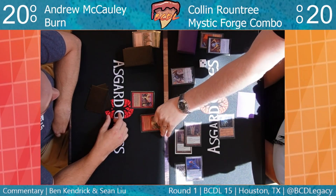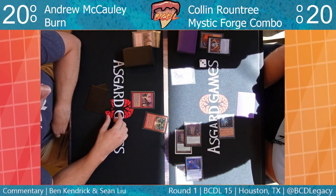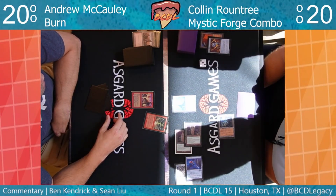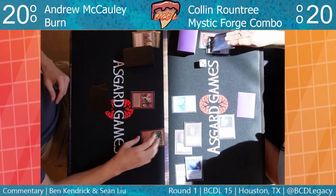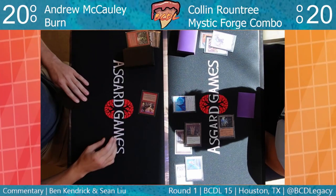Looks like Andrew sacked the Vexing Bauble. Pretty hard to pitch a red card when all cards are colorless.